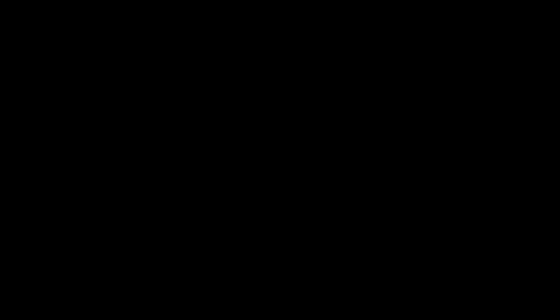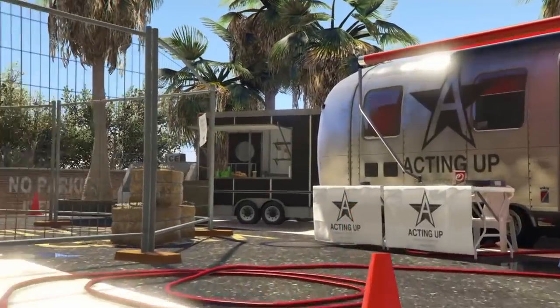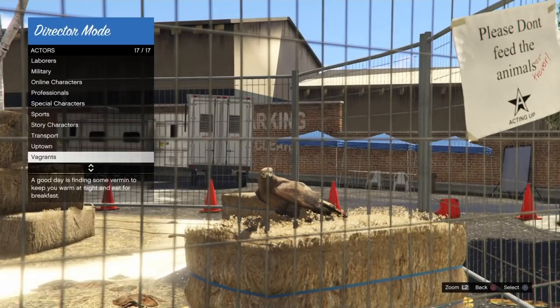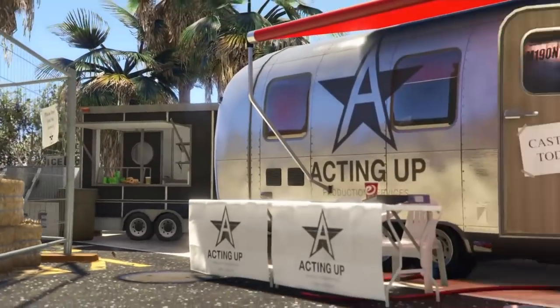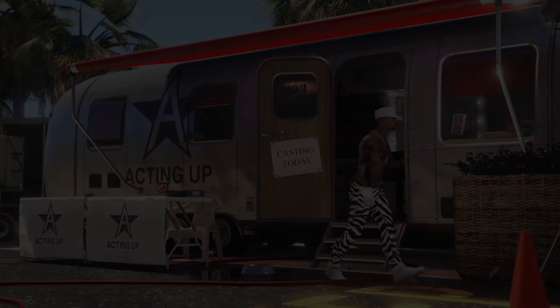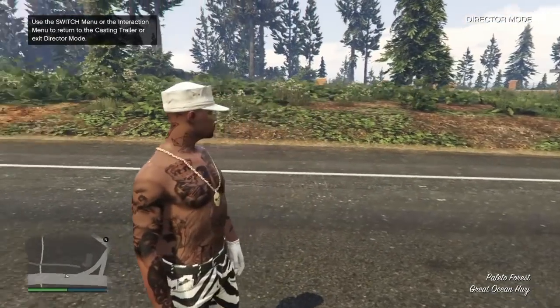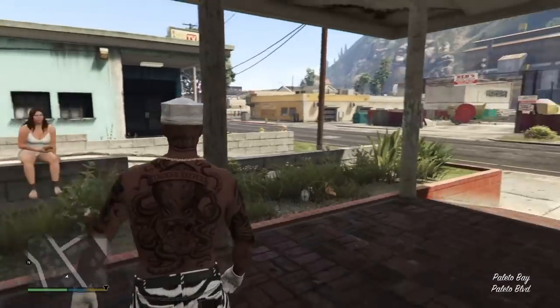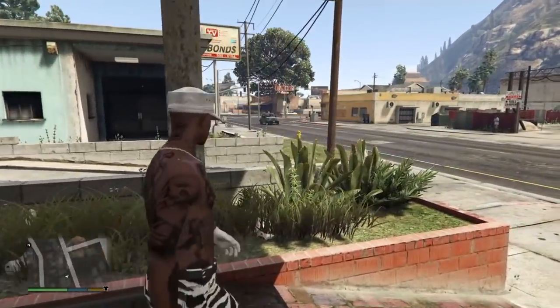You'll now be on the black infinite loading screen. Press up on the d-pad and select X to go into director mode again — you'll hear the little ticks of opening the interaction menu. This is going to take you back into director mode. From here, go to actors, then online characters, and select your GTA Online character that you are placing your RC Bandito on. We are now in director mode with our online character.